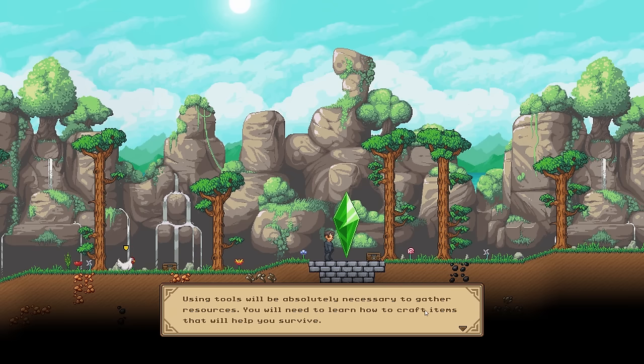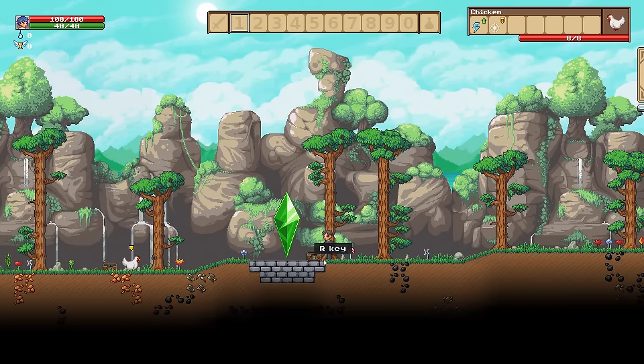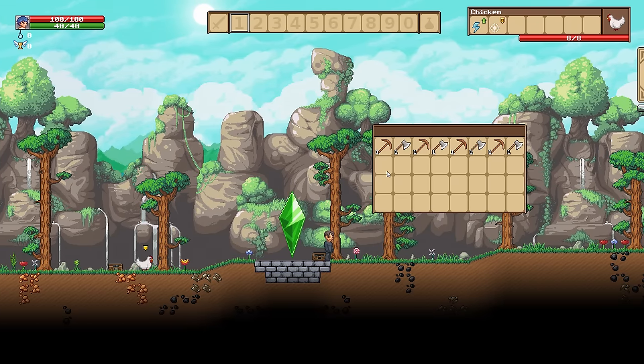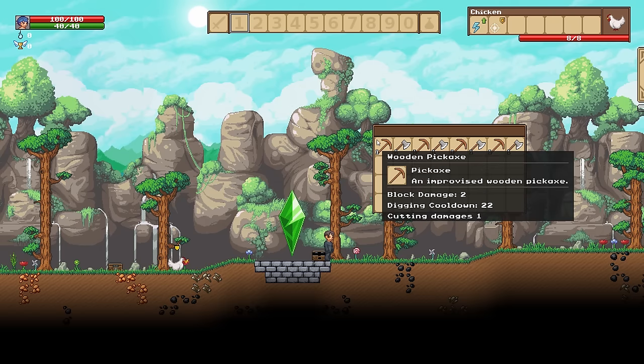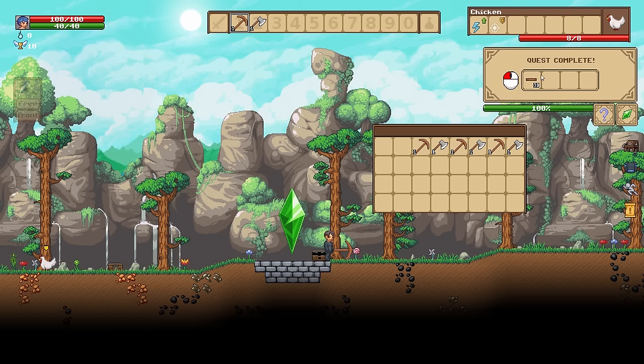Using tools will be absolutely necessary to gather resources. You will need to learn how to craft items that will help you survive. It looks like a little tutorial — press R. We have the axe and the pickaxe. Let's use them. Here is our chest — quest complete!